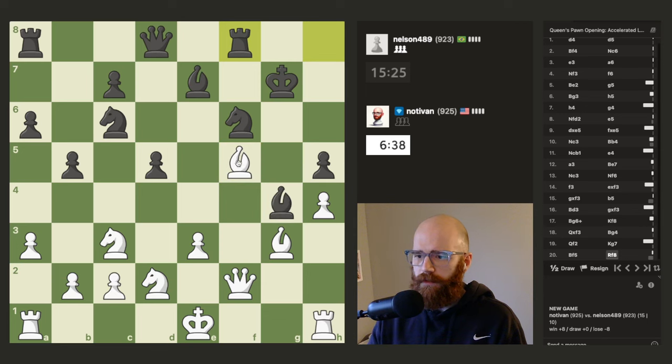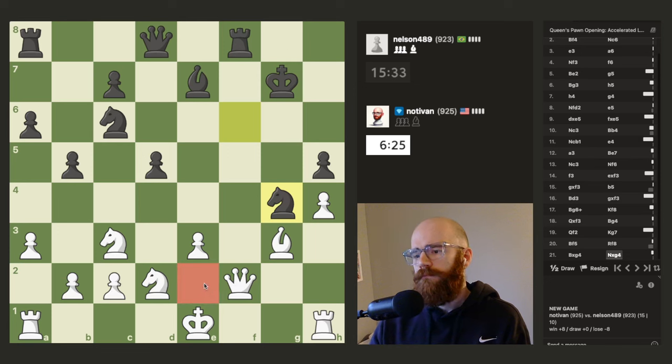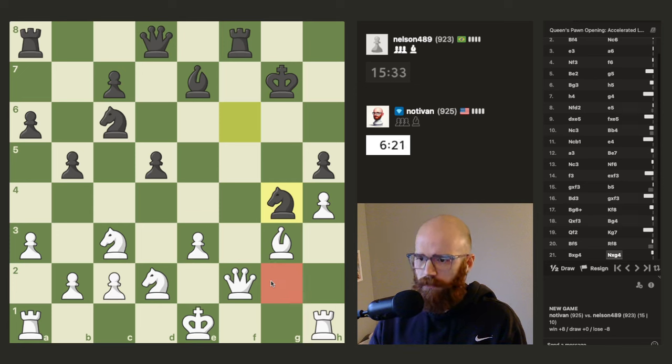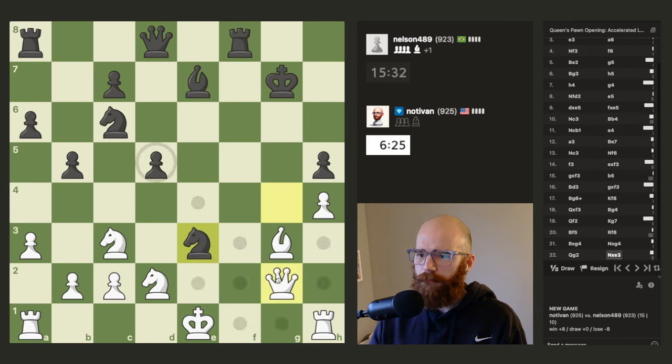He's going to take with the knight and then my queen is going to get attacked, so I'll probably have to go somewhere. It's okay, I'm willing to move this. I'm basically just looking for the bishop to not attack d1 because it prevents me from castling. I think he did just win a pawn though, so I kind of blundered that — I didn't take that into account. It's kind of my bad.